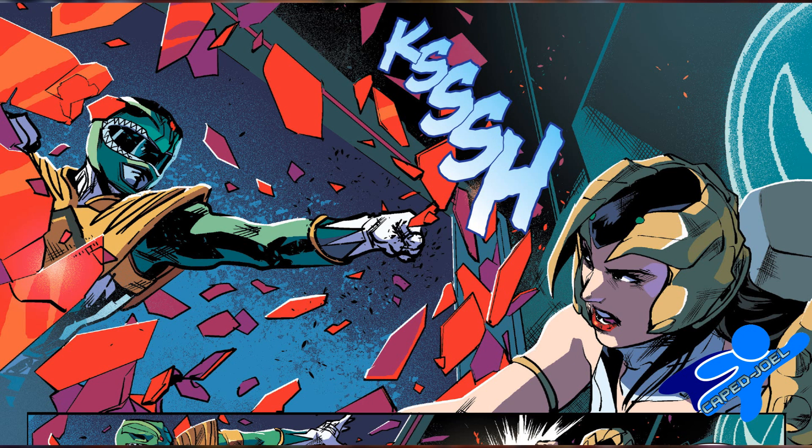He attempts to use his flute to get the Dragonzord under control, and when that doesn't work, he hops on Kimberly's Pterodactyl Zord and kicks in the Dragonzord window to have a fist fight with Scorpina. He wins the fight — that's a given — but I do not want to know how much it's going to cost to replace a Zord window.